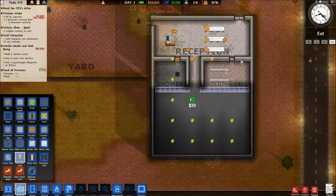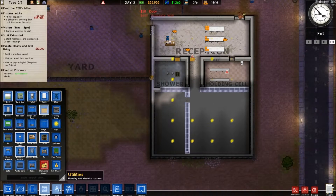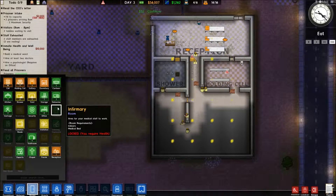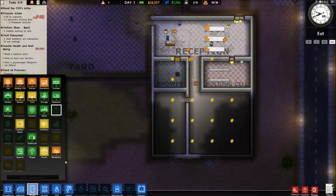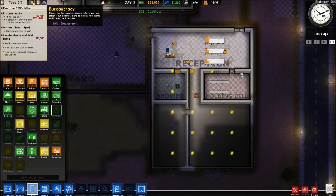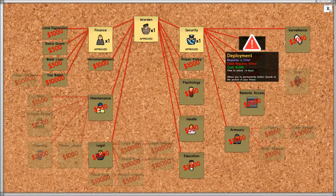The medical ward is going to go there. Rooms - where's medical? Should be obvious. Why can I not build a medical? Morgue - it's blocked. Locked. Do I require health? I need to unlock it. The infirmary and the morgue - he needs an office.